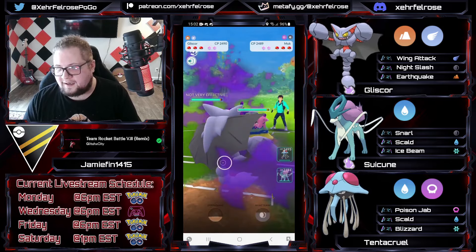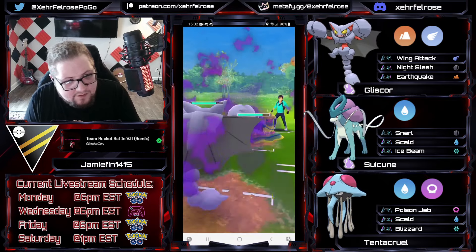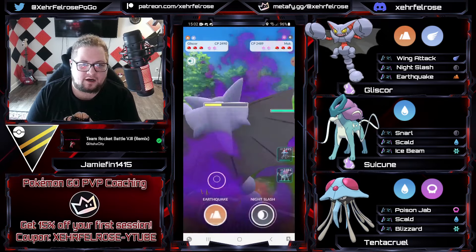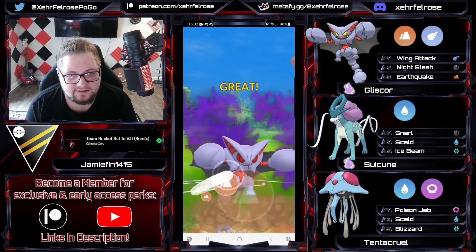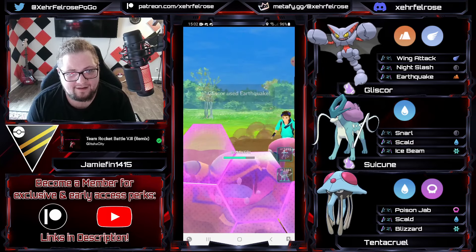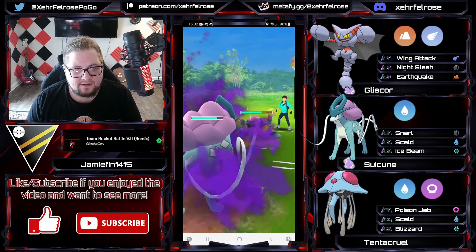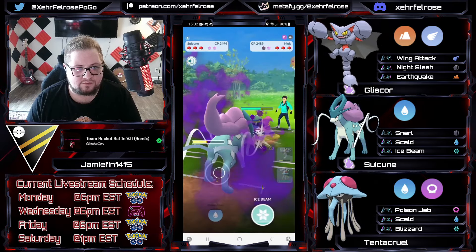We've got an Alolan Muk on the lead in this game. The opponent is going for Poison Jabs, which are resisted against the Gliscor — that's nice. But the Dark Pulse does hit for some heavy neutral damage, bringing the Gliscor into the yellow. Very nice wait there though, making sure the opponent couldn't swap out to catch that Earthquake. Now the opponent is staying in, looking to possibly go for an Acid Spray or a Dark Pulse to chip the Shadow Suicune.